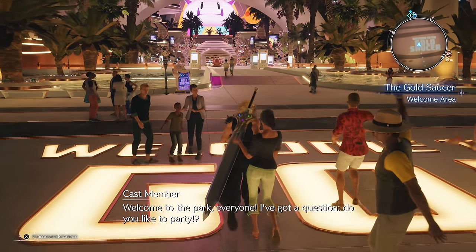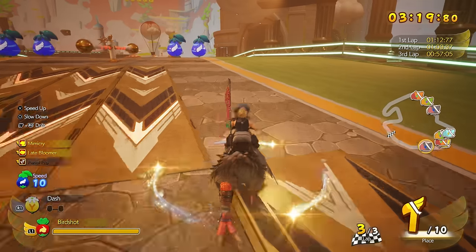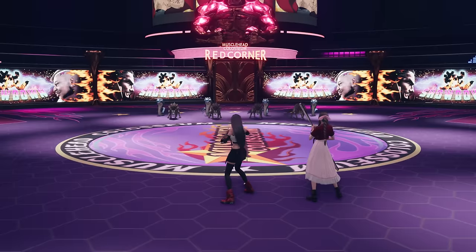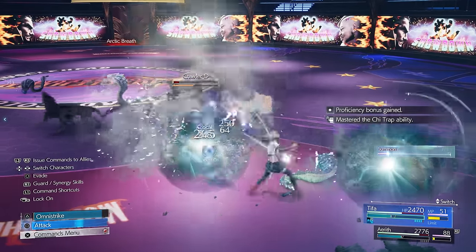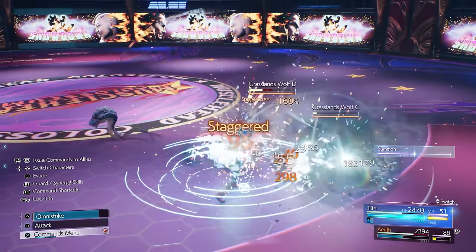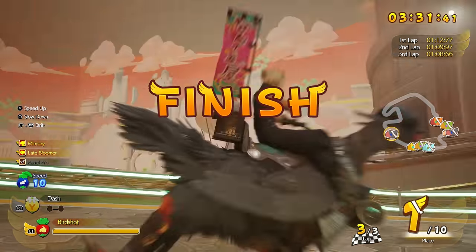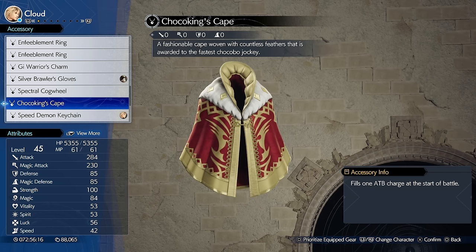Pushing to Chapter 12, there are even better items — some from Gold Saucer minigames. The Hermes Shoes immediately grant Haste at the start of battle, improving ATB charge rate by 30%. This was one of the best effects in Remake and is just as amazing here. Win these from the Titan Slam Grade 2 race in Chocobo Square. It's pretty easy, but you'll need Gold in Grade 3 first — complete 8 out of 9 Grade 3 races to unlock the challenge.